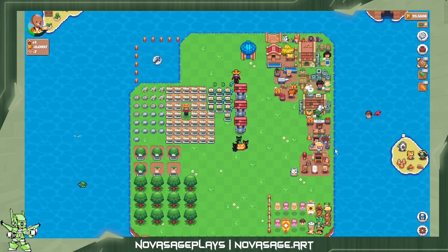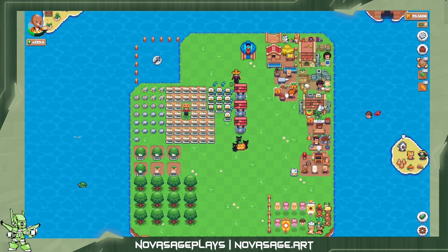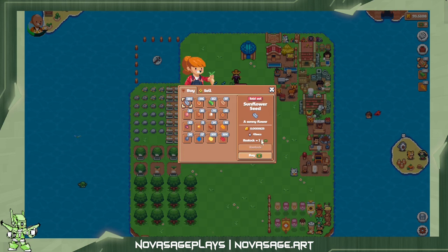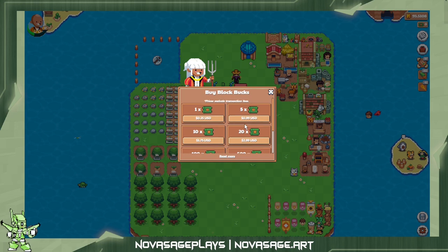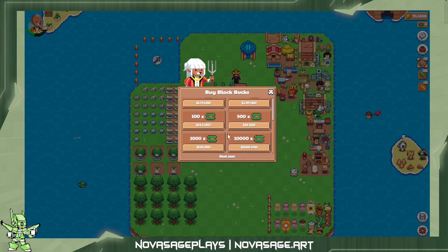We can restock and consume that. I am out of block ticket things, which is what you use to restock. You purchase these with a blockchain transaction — a portion is paid directly to the company that operates the game, and the rest is the transactional cost for doing work on the blockchain. I am not going to pay a thousand dollars USD for this; that just seems absolutely ridiculous, because the game actually punishes you for hoarding items and you have to do a transaction anyway.